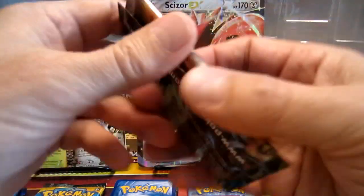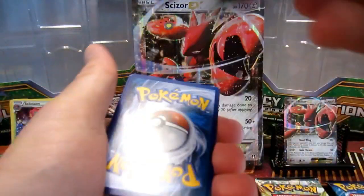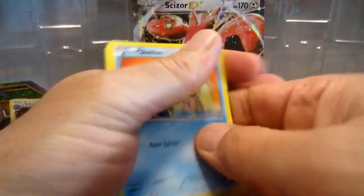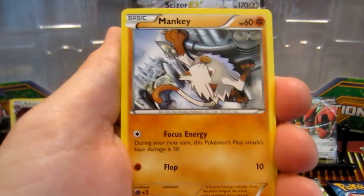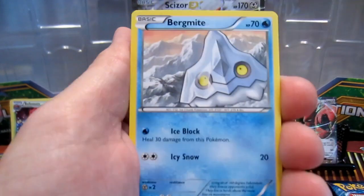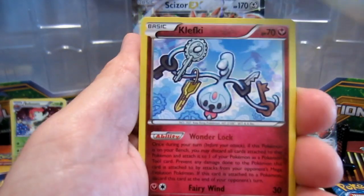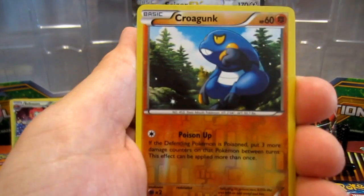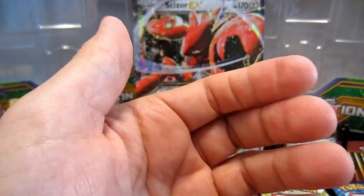Now we're gonna start with the Steam Siege — ripping through these cards as fast as we can. Colin is in school right now. I hope everybody's been having a good week. We know Guardians Rising is out and we are a little bit behind like always. Cards include Shellos, Mankey, Foongus, Birdmite, Joltik, Dewott, Klefki, Armor Fossil Shieldon, Croagunk, and Spiritomb.